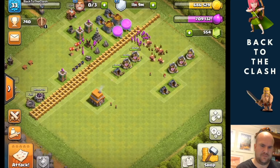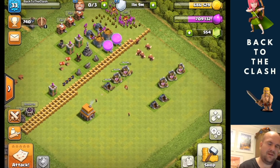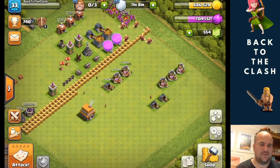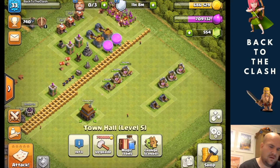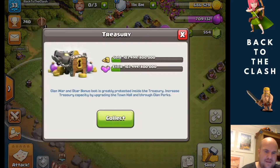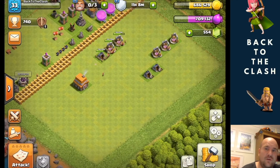Let me take you on to my progress base. As you can see, we've got three of the pumps and mines upgraded at the moment, they'll be done in a few hours. In the morning I'll do another three, and then we've got two and the Town Hall. We've also got quite a bit of loot, so if we go over into the Clan Castle we have got another 100,000.